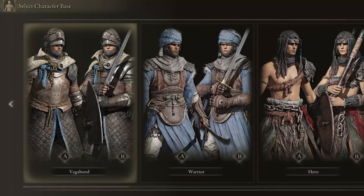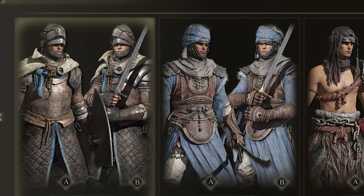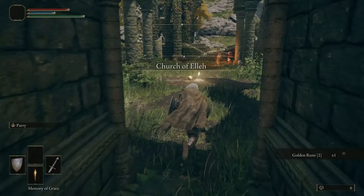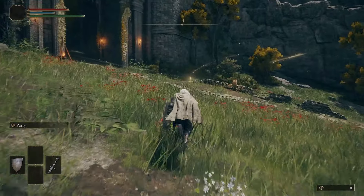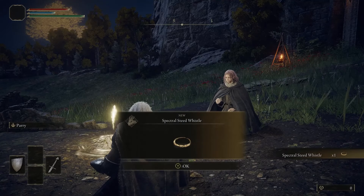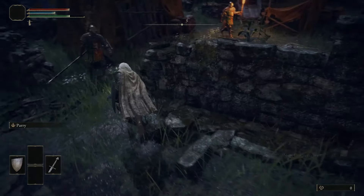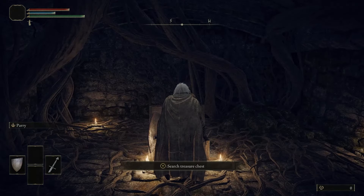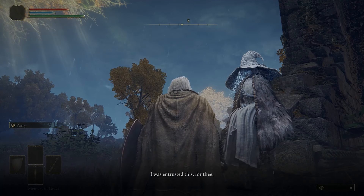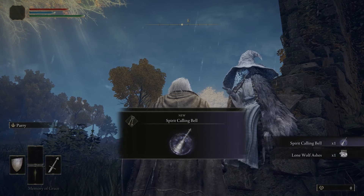You can do this as a Vagabond, Confessor, or Prophet. I'm choosing the Vagabond starter class and the Golden Seed as a keepsake. First, head to the Church of Ella, then go to the Gate Front Site of Grace. Rest and talk to Melina and get your mount. Obtain the map fragment as well as the whetstone knife from the camp. Immediately after, return to the Church of Ella and talk to the witch Renna to acquire the summoning bell and your first summoning spell.